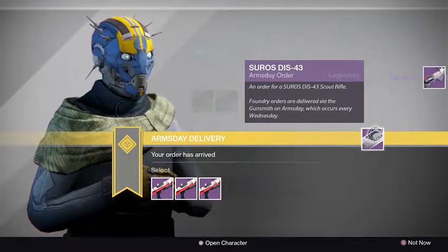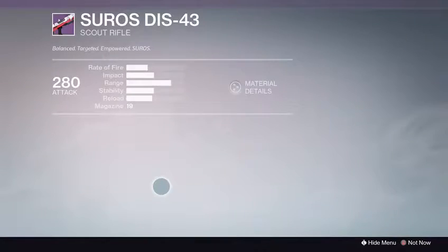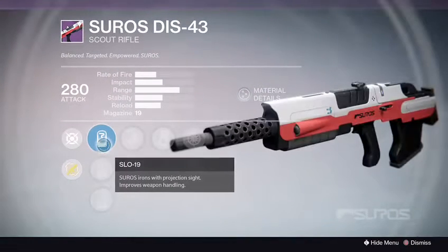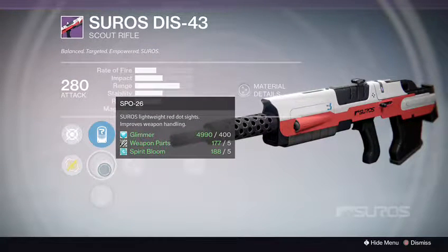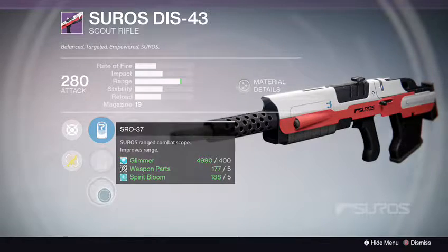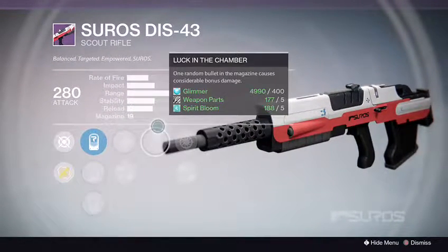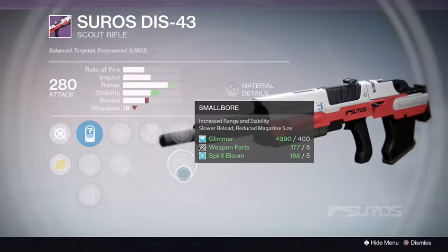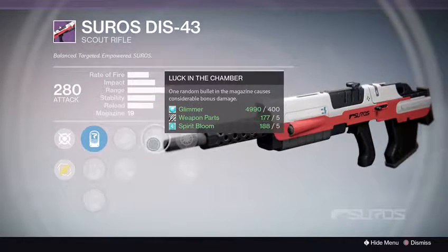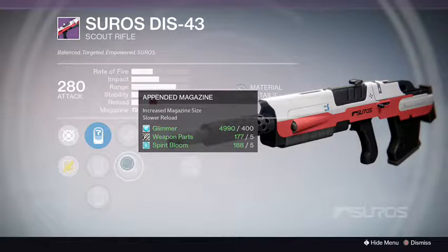What's next? The Suros DSI-43 Scout Rifle — not bad at all. We got the SLO-19, the SPO-26 — I always like the 28 sight better — and SRO-37. We got Fitted Stock with Appendage Magazine, Luck in the Chamber, Snapshot, and Small Bore. Not bad: Small Bore and Luck in the Chamber, plus Fitted Stock or Appendage Magazine.